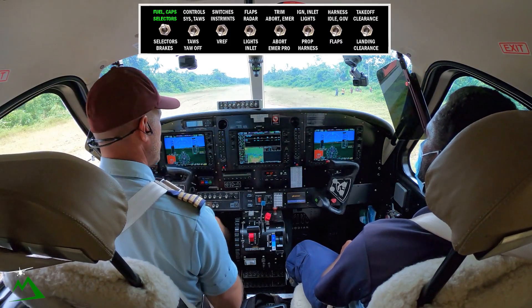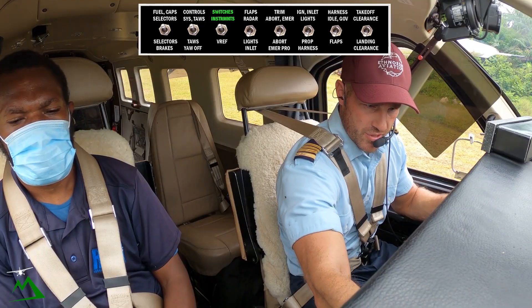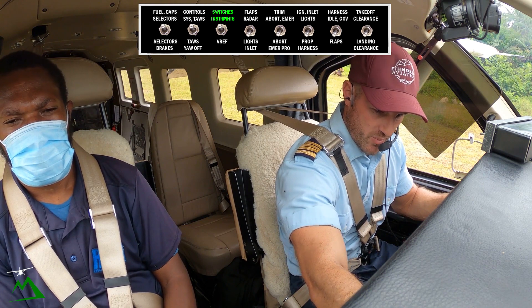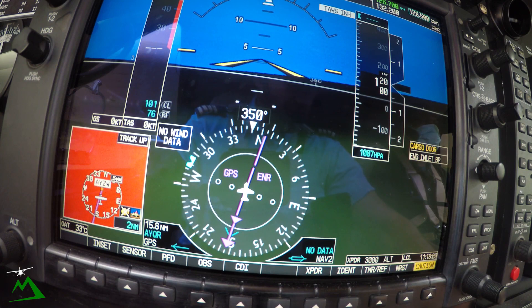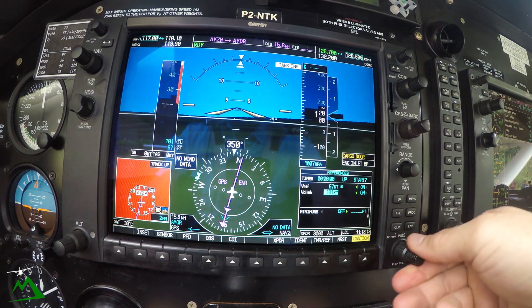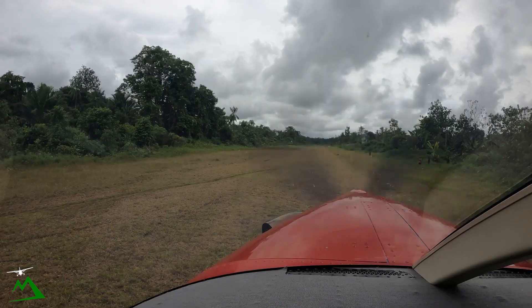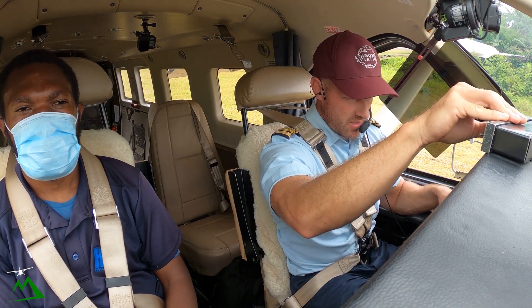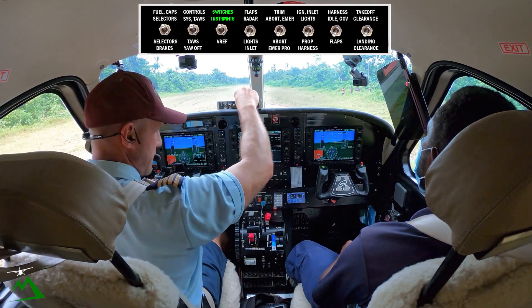Fuel caps are good, our selectors — we'll turn Betty off for takeoff. We'll take our weights and see what our rotate speed will be. We're at 5,900 pounds so we'll rotate at 50 knots, with 57 and 67 if we have to come back in or when we get over to Sordomi. Our cargo door is showing open but it's not — we've been having problems with the micro switch. Instruments are good, T's and P's are all in the green, and there's a flight plan in there.